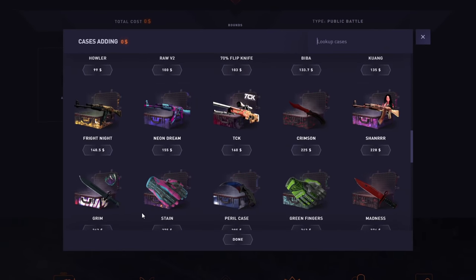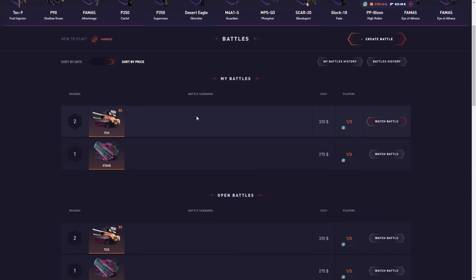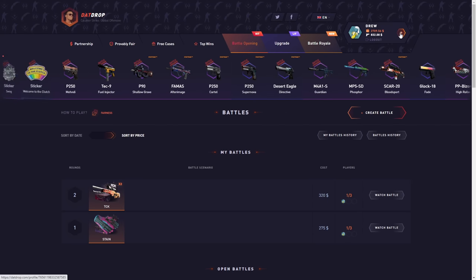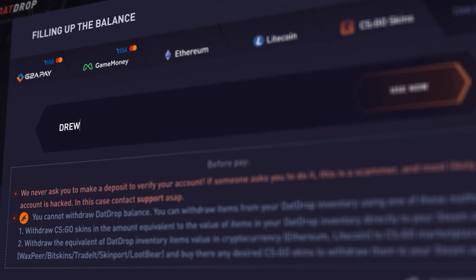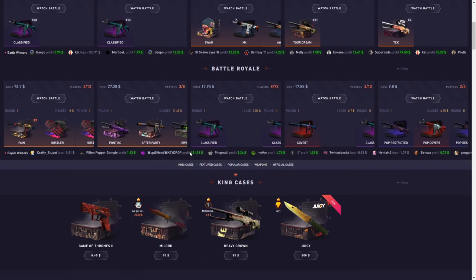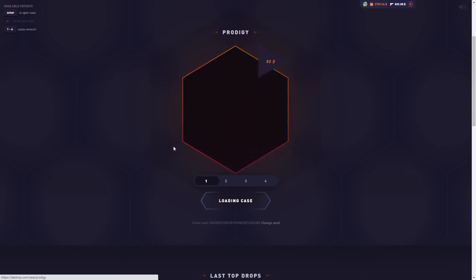It hurts a lot. Yeah, I absolutely love the TCK case — this has to be the best case on Dat Drop by a mile. Also, if you're gonna play on Dat Drop, click up here on the little plus sign. I'm gonna use promo code — type in 'drew' — that will give you a five percent deposit bonus. You put in a thousand dollars, you get a free 50 on top.